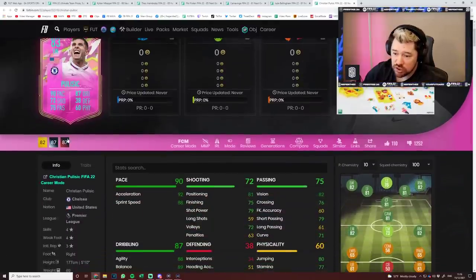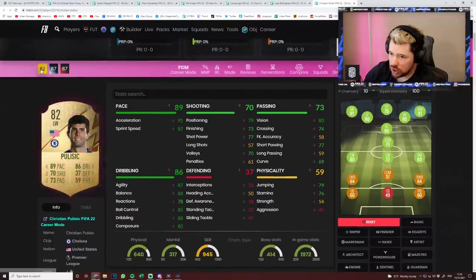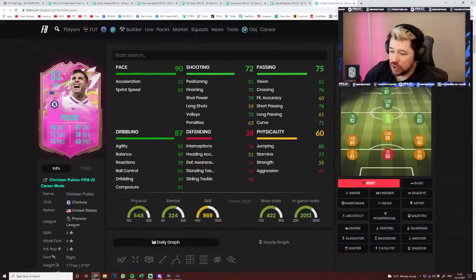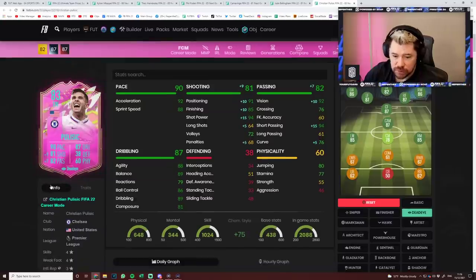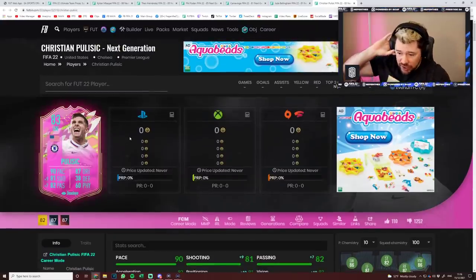Last but not least, Christian Pulisic — he already has promo cards like the Fire and Ice, but compared to his gold card he's been given one pace, dribbling, defending, and physical boost, two shooting and passing boosts, with four-star skill moves and four-star weak foot. A Dead Eye is the way to go on him — gets his shooting looking real nice, though long shots remain poor. Short passing and vision are great. Decent pace, dribbling, and shooting make him a nice little super sub to have as this pink card.